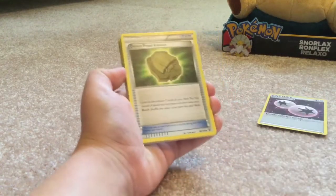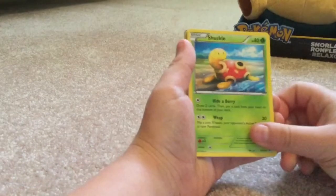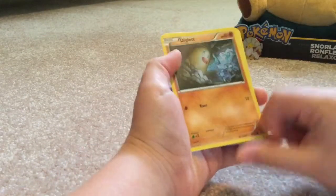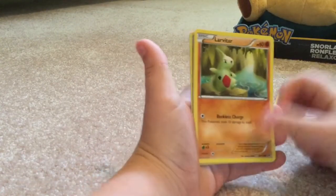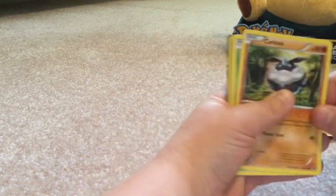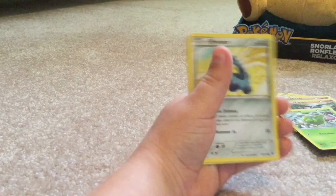Dome fossil Kabuto, Shuckle - good memories of Shuckle - Diglett, Larvitar, my man. Carbink - Carbink's alright - a Burmy, oh it's actually got all of them there, and a Bronzor.